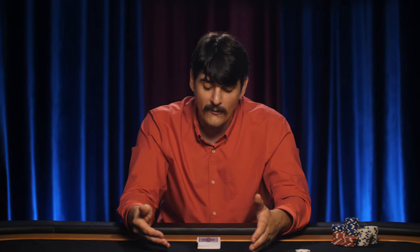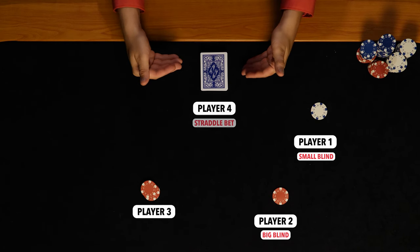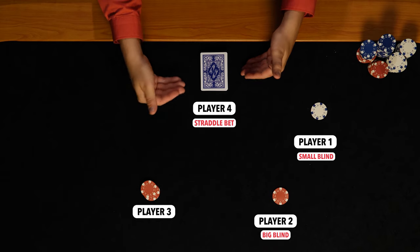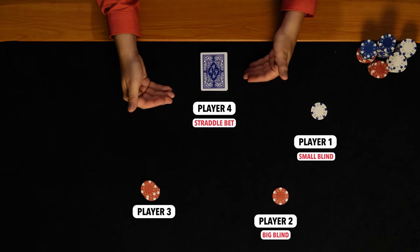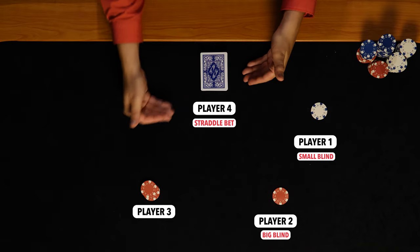Some casinos will even allow for the dealer to be represented by a physical player who can take actions and make bets. They will even allow maybe only the dealer to make these straddle bets, and those are called Mississippi straddles.